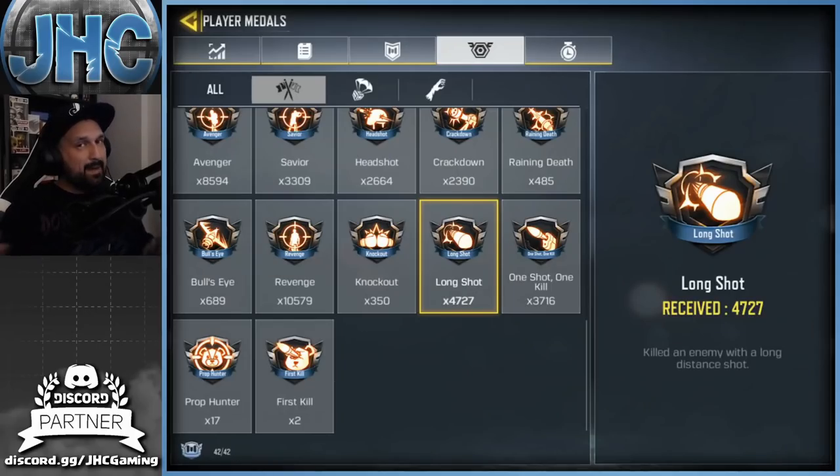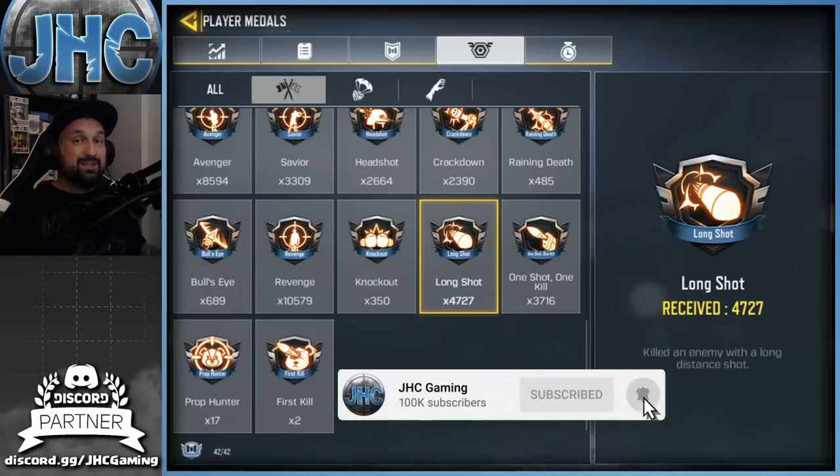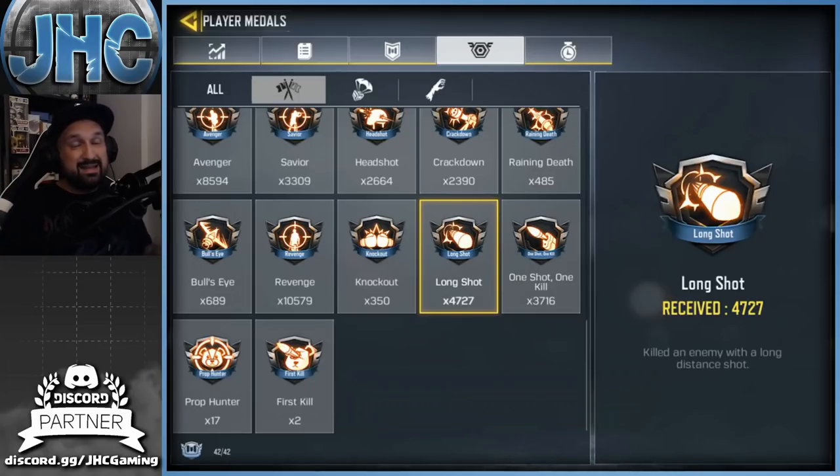What's up guys, Jonny here back with another Call of Duty Mobile video. Today we'll look at long shots and how to get easy long shots in CoD Mobile. You need the long shot medals if you're grinding your gold camos and platinum camos. You'll have a series of challenges — headshots and long shots — and long shots are usually the last ones you'll do because they don't go well together.